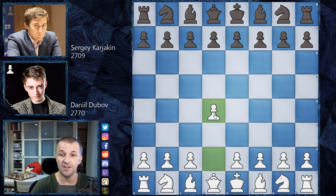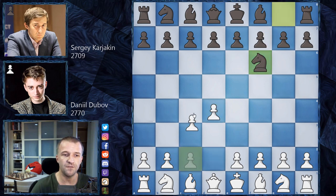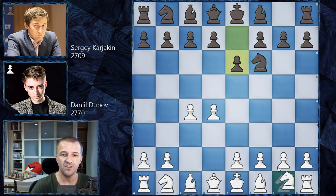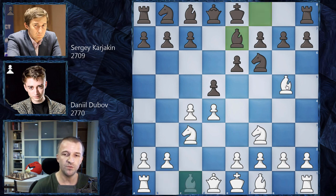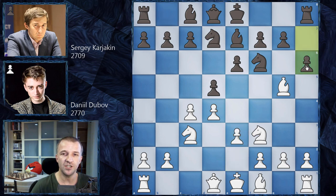We have D4 by Daniel Dubov, Knight on F6, C4, E6, Knight on F3, D5 — Queen's Gambit Declined — and now very standard stuff: Knight on C3, Bishop on E7, Bishop on G5, Knight B on D7, E3, H6 and now not Bishop on H4, which is the most popular, but Bishop on F4 by Dubov. Moving the Bishop to this diagonal, putting some pressure on these squares — black has to be very careful.